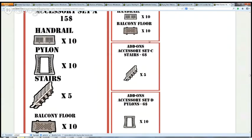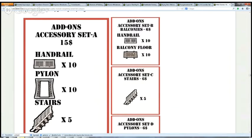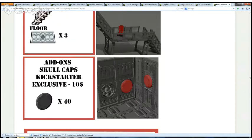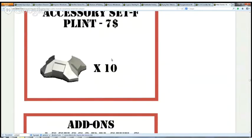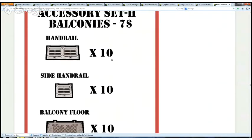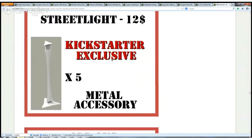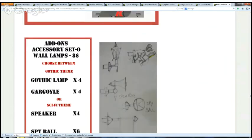Here are the add-ons — what you can buy extra. There is an accessory set, a food bridge, school caps so you can take away the roof if you want, and planes. There are a lot of add-ons for you to choose from. You can get a low pledge and then add on everything you want to build your scenery.